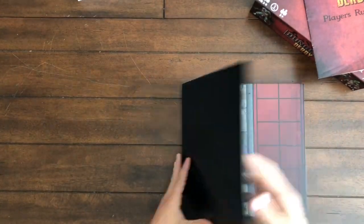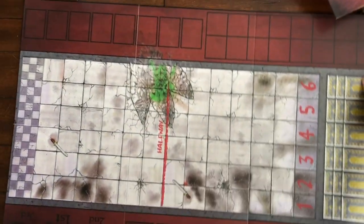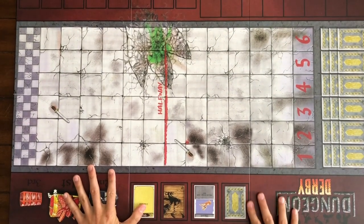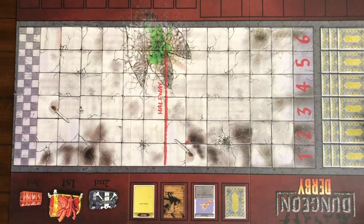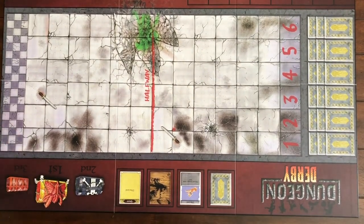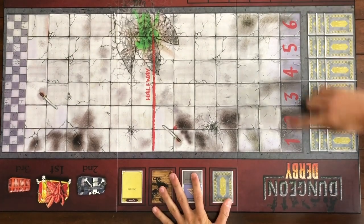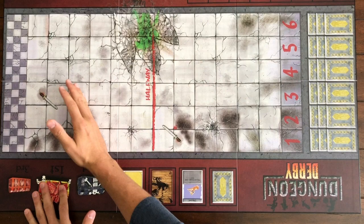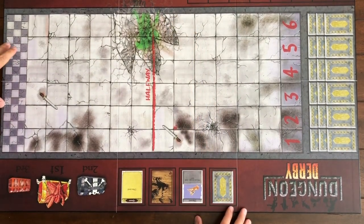We're going to want to set the board up within reach of everyone. We got a nice high color, high detail board here. The first thing that stands out is the racetrack in the middle. Off to the right hand side we have the numbers for lining up the champions. We have the main board down the middle, a halfway point for different spells and abilities, and the finish line.